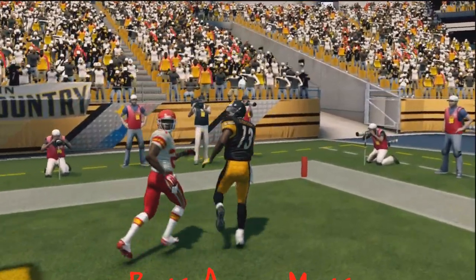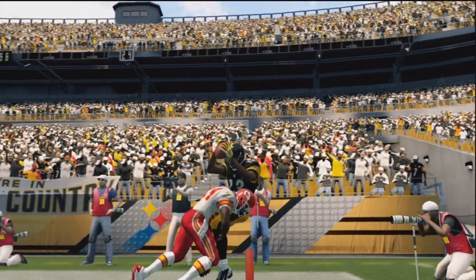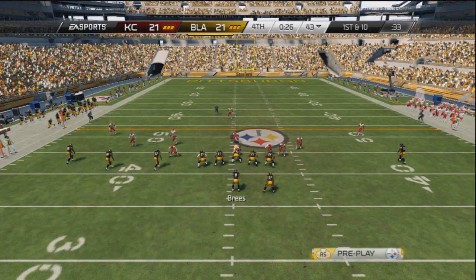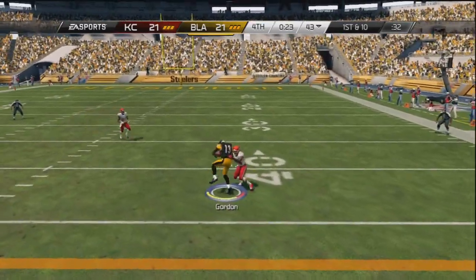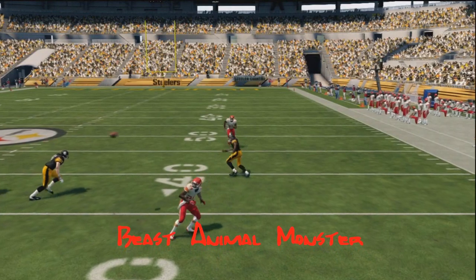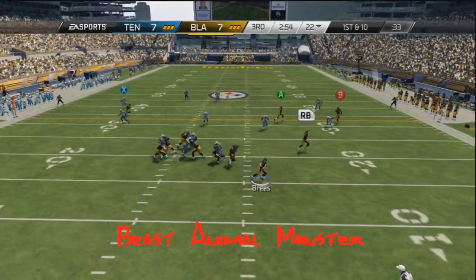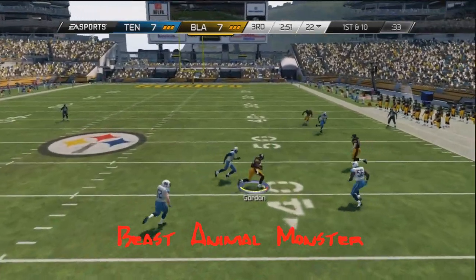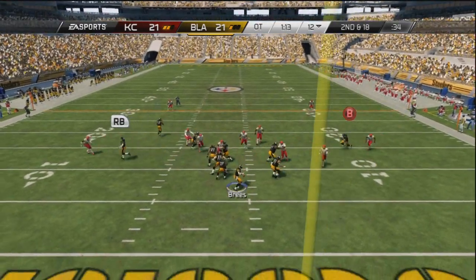The guy is a great end-zone fade kind of guy — I worked 3 of them with him and they were great. Out of the 32 balls I threw him, he only dropped 1, which makes him great. He's an absolute monster. Although he doesn't run the crispest routes, he does end up wide open and definitely can take it down the field and score touchdowns, as you can see here.